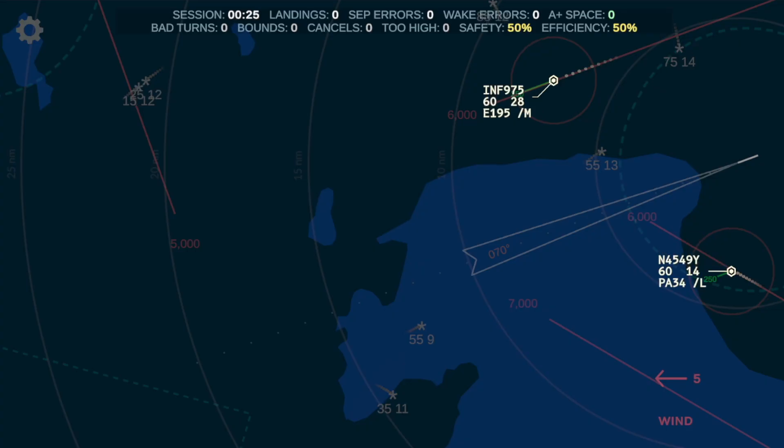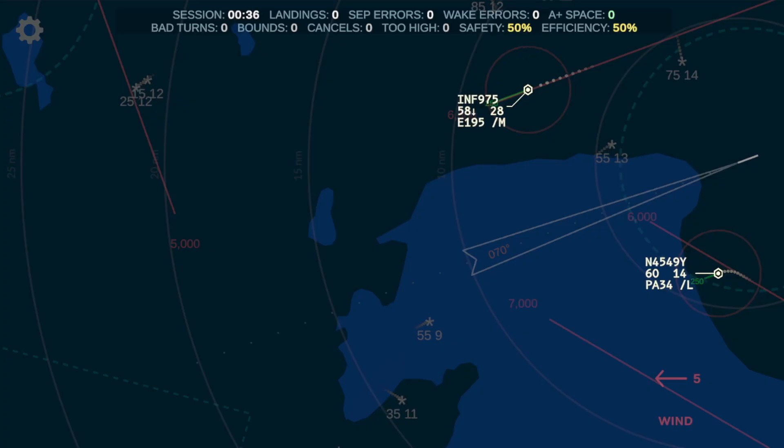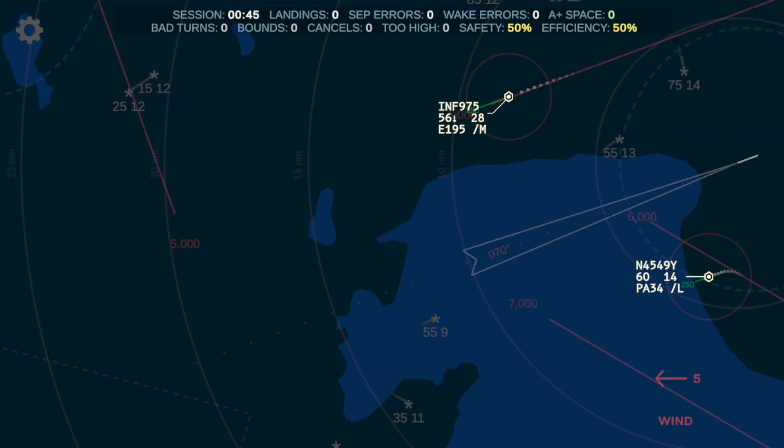So I'm just tapping the space bar to make this happen, and you can speak the full identity of the aircraft, or you can abbreviate it to the last three characters. It works best if you don't group things — like instead of saying '975' or '300', pronounce each character. So it's 9-7-5, and it seems to work quite well.